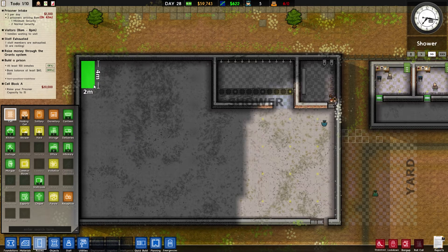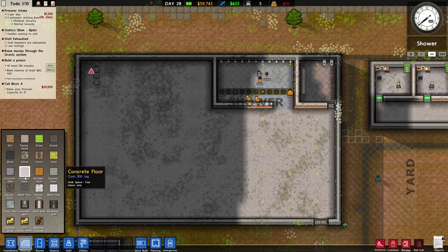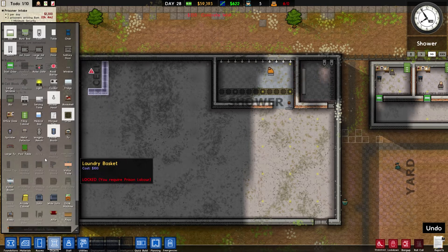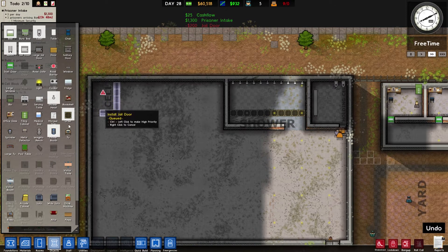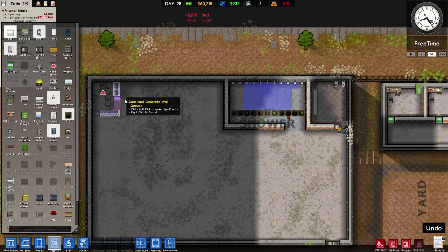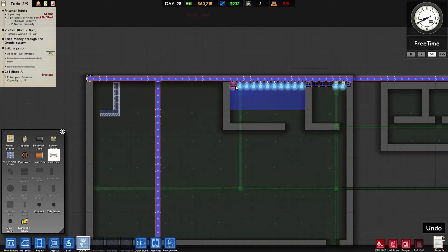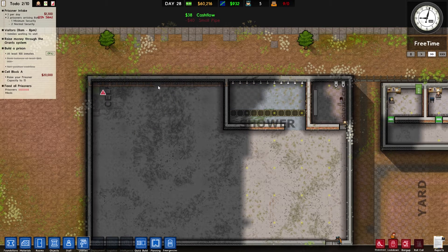So a 2x3... 2x4. Shall we do it on that side? I'll do that and then use the copy tool. Put the jail door on and they need a bed - a bed and a toilet, toilet in the corner and a bed. There we go. We're also going to need to get water supply to these - we could probably run the piping all the way across here. I'll put some more cells across here, wait for that to complete and then copy and paste it.